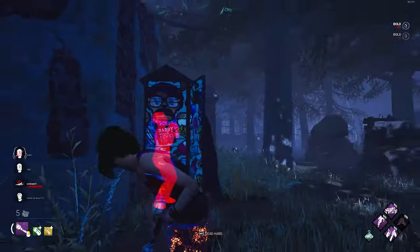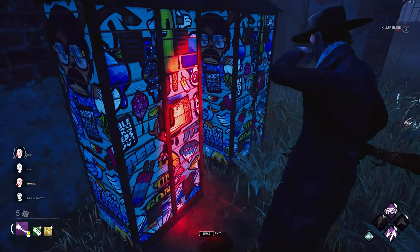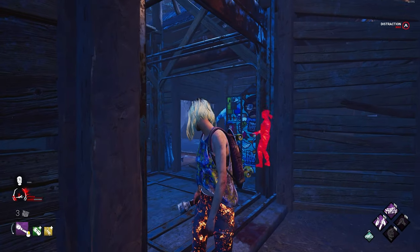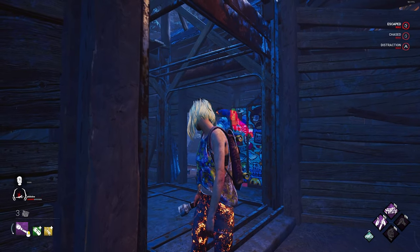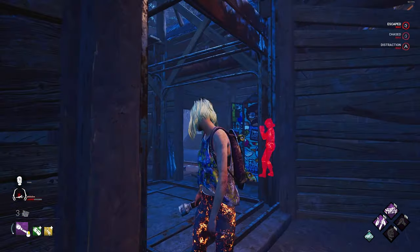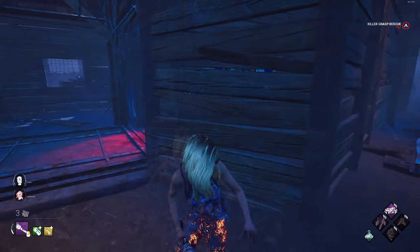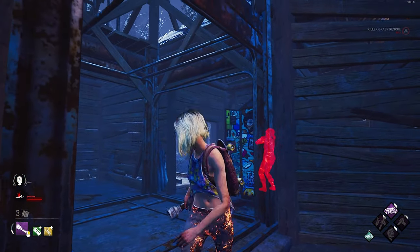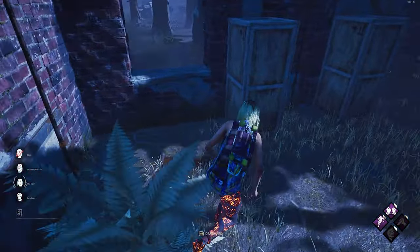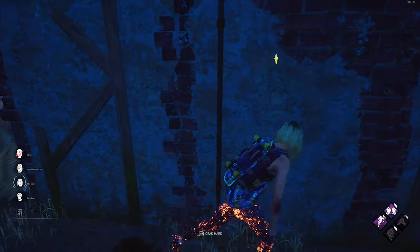Finally, we have locker saves. Locker saves are the strongest of the three types of saves — strategies revolving around lockers can potentially win games. Similar to grabs, you can start blinding right before the survivor hits the killer's shoulder. A lot of good players also use the sound of the locker as a cue to blind. It's very situational, but Iron Maiden affects the timing as well. Just start the blind as the survivor is being pulled out of the locker. One last note: if the killer is playing on stretch resolution, you'll most likely not be able to locker save.